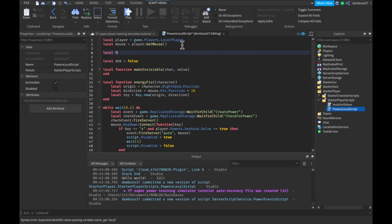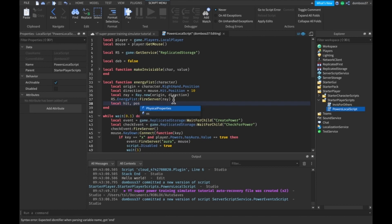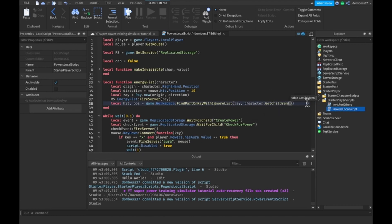We'll do local direction is equal to mouse.Hit.Position multiplied by 10. If you don't have this, local mouse is equal to player, and local player is equal to game.Players.LocalPlayer. So this gives us the mouse's position — we want to multiply that by 10 so that it goes out 10 studs or something like that. Then we'll do local ray, the actual ray, equal to Ray.new(origin, direction), taking the origin and the direction. We'll do local rs equal to game:GetService('ReplicatedStorage').